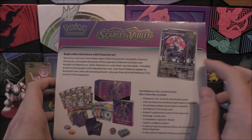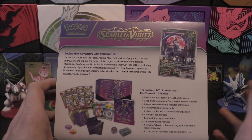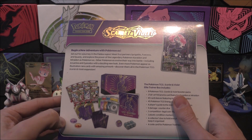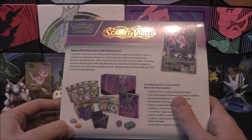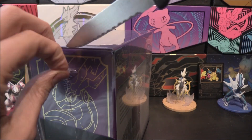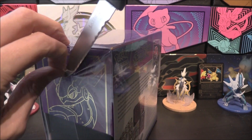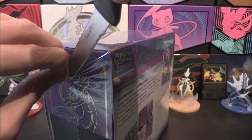You can see this nice little artwork right here - this is actually a promo, and the promo should be in here as well. Of course we get energies, sleeves, and dividers. But we also get some different looking dice because there's no set logo, and two new counters for poison and burn which look very, very cool. I don't know whether they're going to be plastic or metal - my guess would be plastic.